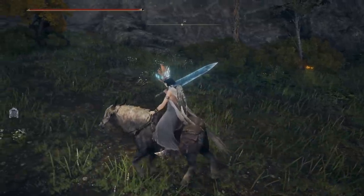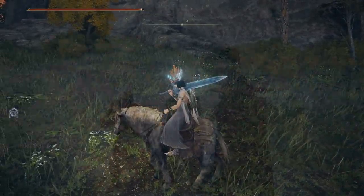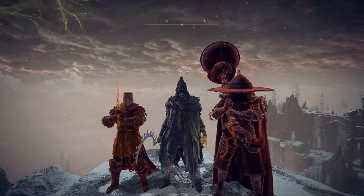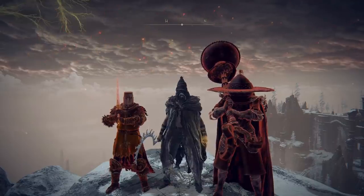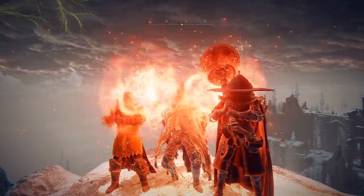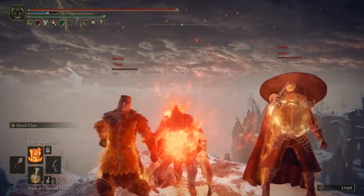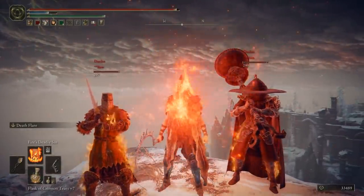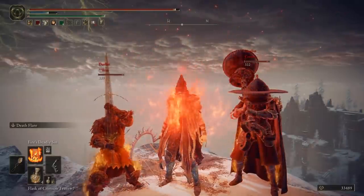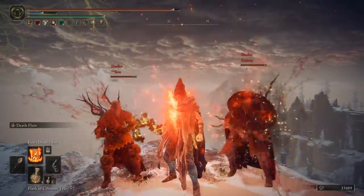I would honestly say the single biggest issue facing Elden Ring right now — the absolute masterpiece that it is — is this weird aura and weapon buff interaction being so broken. Because it is leading to a bunch of stuff that simply shouldn't be possible, and is completely ruining a huge part of the game, and certainly a massive amount of the normally incredibly fun PvP interactions that the Souls community loves to indulge in.